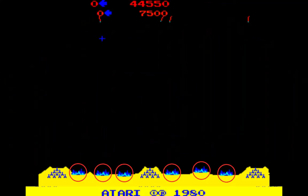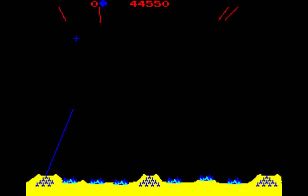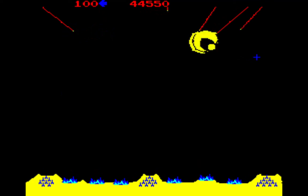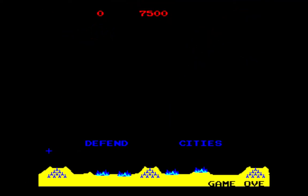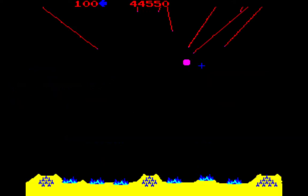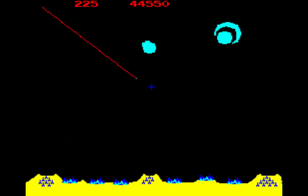You need to defend six cities at the bottom of the playfield — three cities on both sides of the Delta base. The cities are defenseless other than your three missile bases. Management settings allow the game to begin with four, five, six, or seven cities. If gameplay begins with seven, you will have one city in reserve if one of the cities gets destroyed.